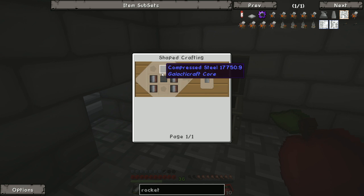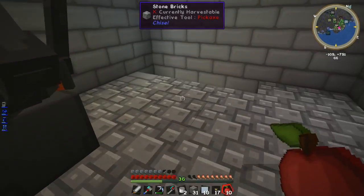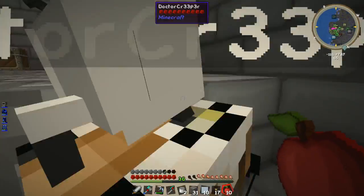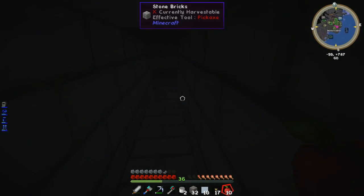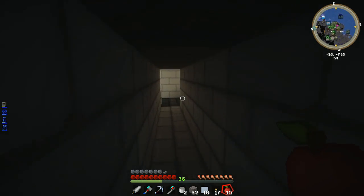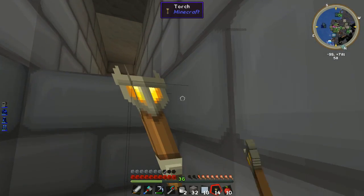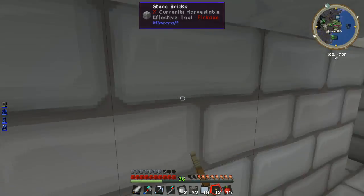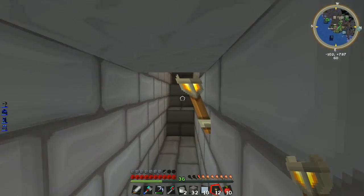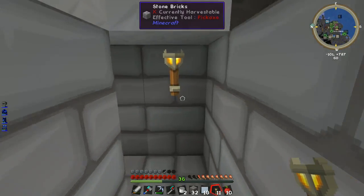We need lots of rocket fins now, so I need to make more compressed steel. I need 16 compressed steel to make the fins we need. Is there a crafting table near here? I've got enough wood to make one. Actually, make one at the crafting station because they're better. I'll put the torches in for you — there we go, perfect.